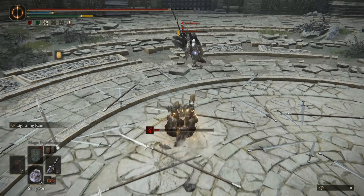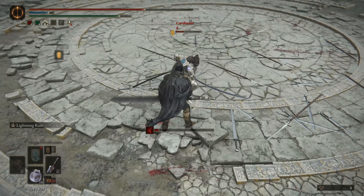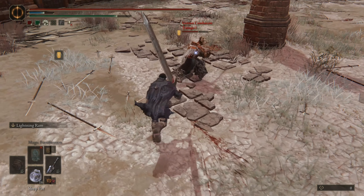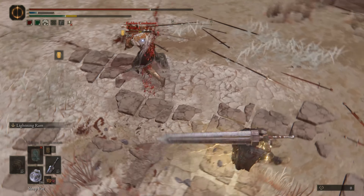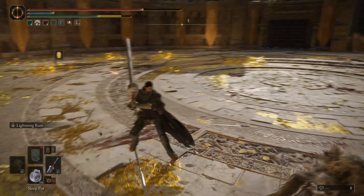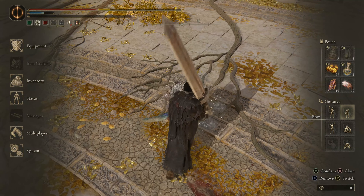Everyone remembers Lightning Ram — a day one classic. On top of being the most outlandish weapon skill since the Channeler's Trident from Dark Souls, this Ash of War packs quite a punch when used at close range. The hyper armor on this Ash of War is damn near unbreakable and can often frame trap people trying to panic roll away. Lightning Ram suffers from being far too telegraphed. On top of its slow startup speed, the very distinctive animation before using the Ash certainly doesn't help it. Regardless, it remains a great way to evaporate careless players.